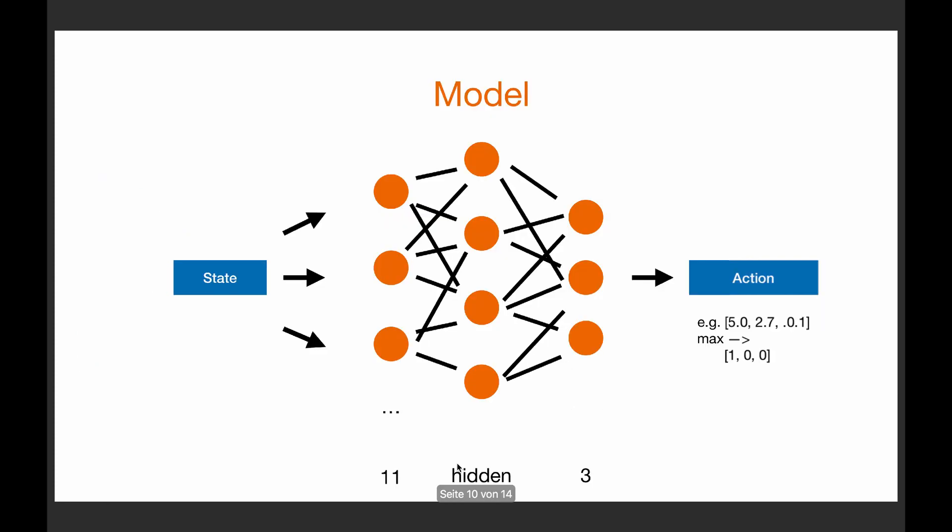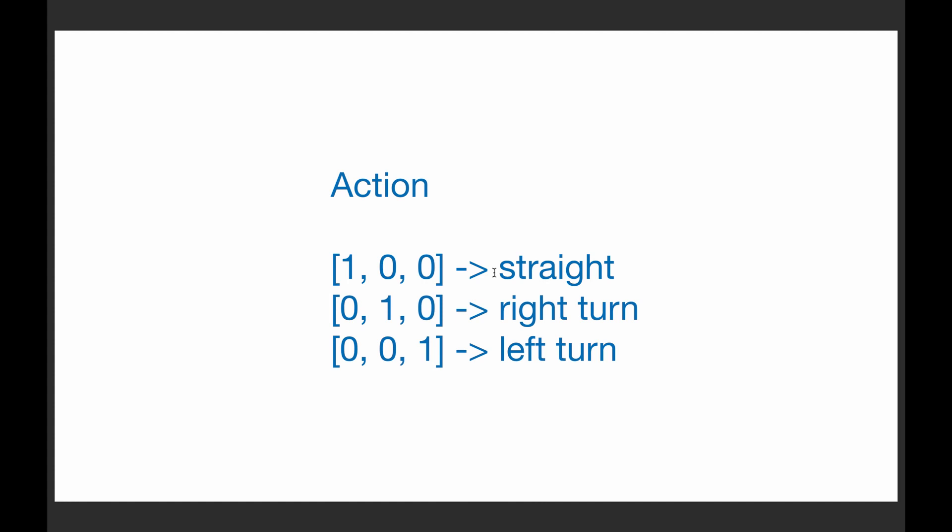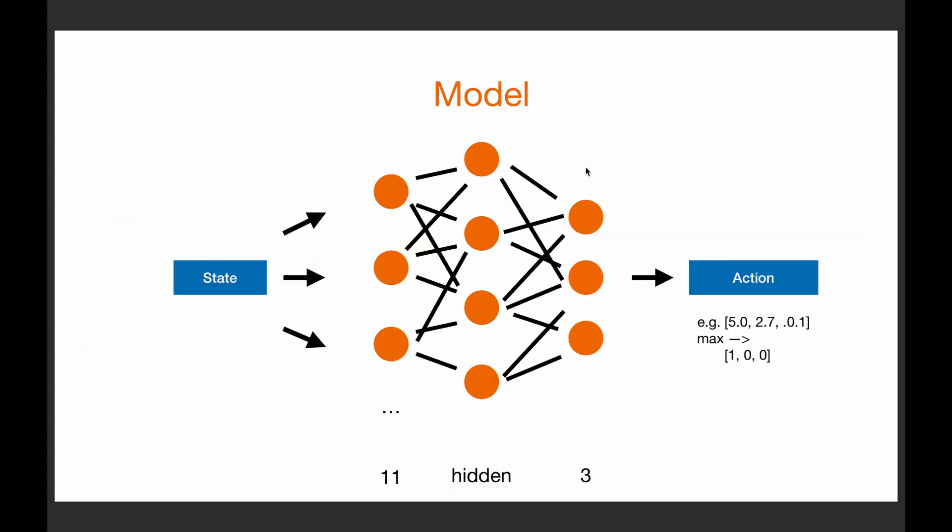With the states and the action we can design our model. This is just a feed-forward neural net with an input layer, a hidden layer, and an output layer. For the input it gets the state — we have 11 different Boolean values, zero or one — so we need input size 11. Then we can choose a hidden size. For the output we need three outputs because we predict the action. These don't need to be probabilities — we use raw numbers and simply choose the maximum. For example, if the max is at index 0, that corresponds to the action straight — keep the current direction.